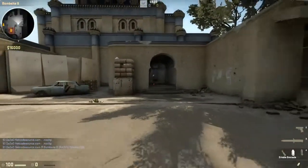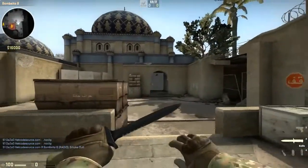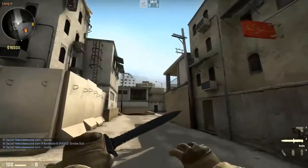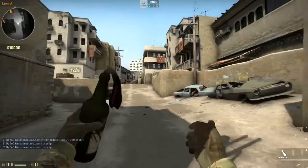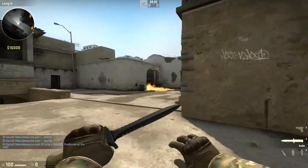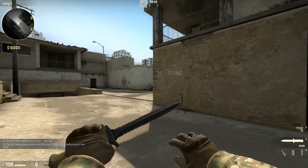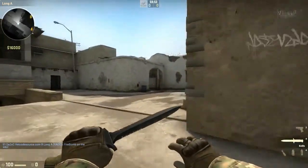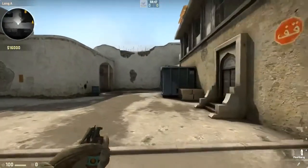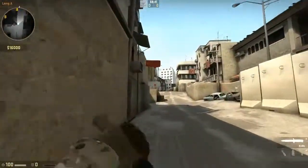You get set up, you smoke the tunnel. When you have the tunnel smoked and you're right here, they can't do anything — especially if you have an AWP, they are screwed. As soon as you have money, start mollying long, start mollying B. You come here, they're throwing flashes, you Molotov it. Maybe one guy will get out and he's isolated from the rest of the team — that's actually a good thing. The isolated guy is out, you flash him, push him, kill him while the Molotov is up. You get the smoke down on the doors, you have long control, and you're in a 4v5 — you put yourself in a good situation to win the round.